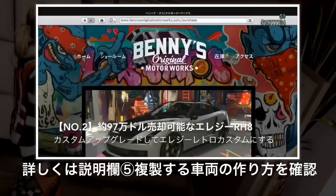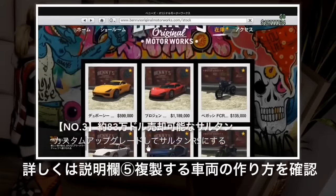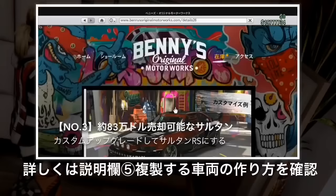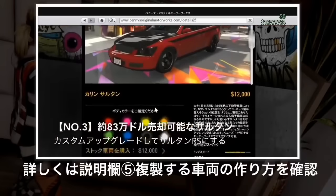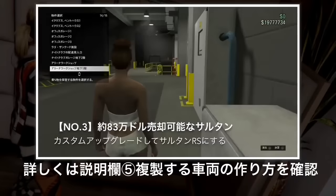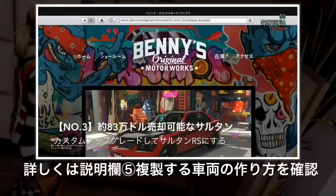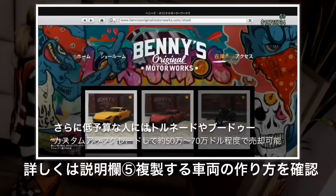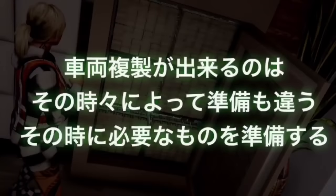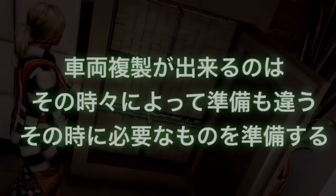売却目的の人は必ず石レトロやサルターレス、それからレジーレトロカスタムなど売却目的に適したものを選んでください。基本的にはカスタム代金がめちゃめちゃ高額でないと意味がないです。売却価格はカスタム代金割る2です。石レトロは400万ぐらいカスタムをするので177万ドルぐらいで売ることができます。レジーレトロカスタムは180万ドルぐらいかけることで97万の売却ができます。資金が少ない人はサルターレスで160万ぐらいのカスタムをして80万ドルぐらいで売るといった、予算に合わせて車両を決めてください。